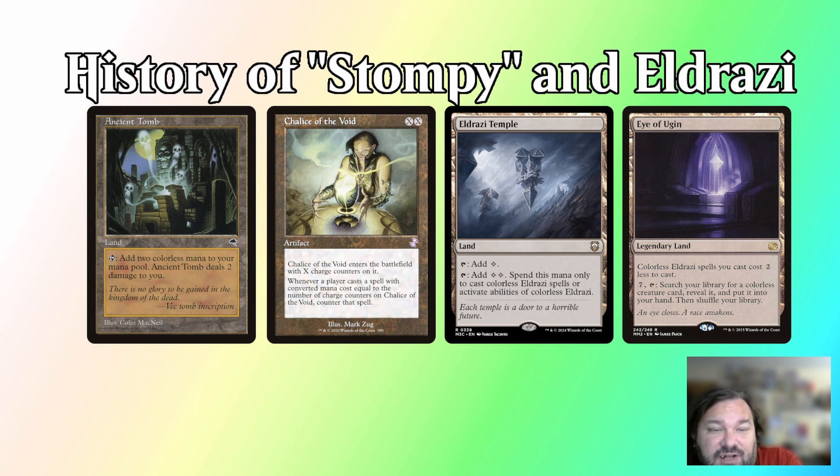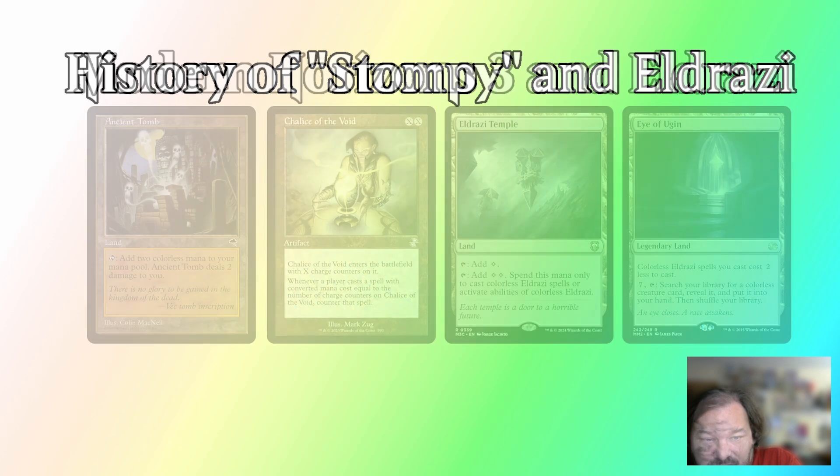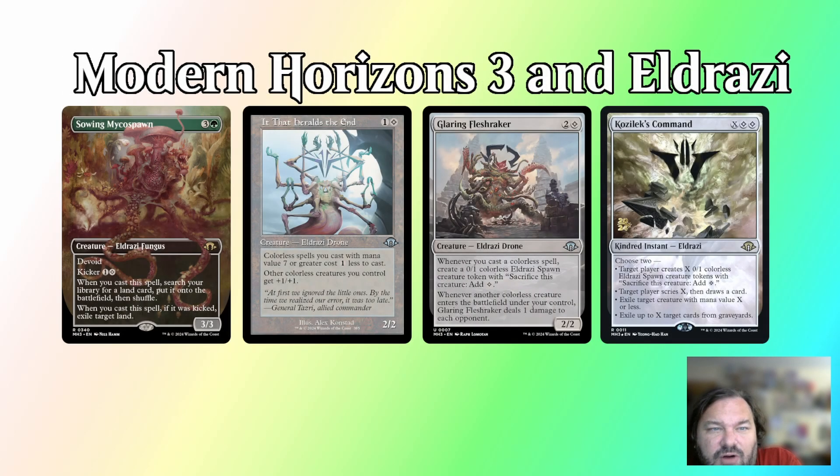Over time, however, Eldrazi fell into obscurity as a viable strategy in Legacy, but that has changed again with the release of Modern Horizons 3. Modern Horizons 3 flipped the script once more with Eldrazi, providing the deck powerful new effects like Sowing Mycospawn, It That Heralds the End, and Glaring Fleshraker.